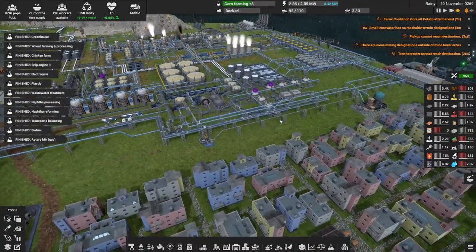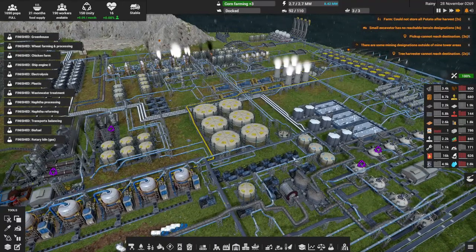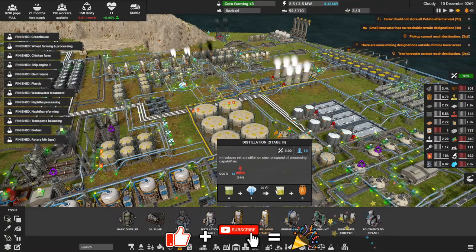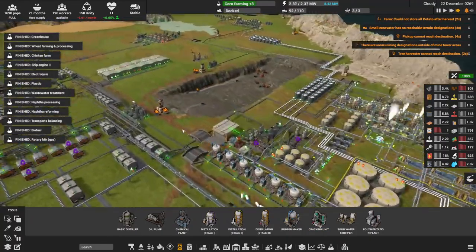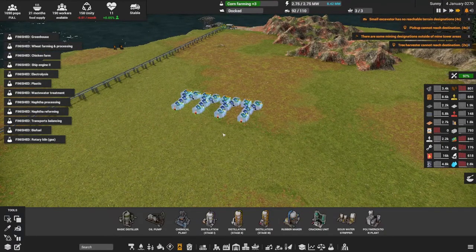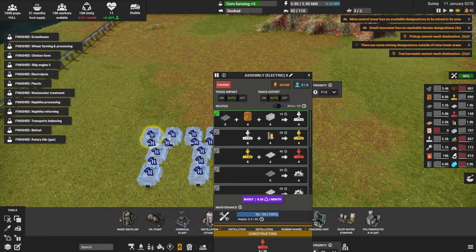Hey everybody, it's BC here and welcome to another episode of Captain of Industry. I've been busy after the last episode — I've done a little bit of research and unlocked a few things. One of them is advanced distillation. We do have the tier three distillation but I don't want to use that; I want the cracking unit. I have an idea for this. One of the things I've been trying to do is get a large-scale tier three construction parts factory setup over here. As you can see, I sort of have a basic setup here — these are doing tier one construction parts, these are doing electronic parts.